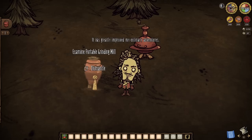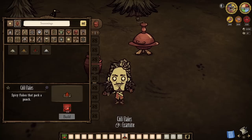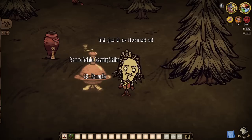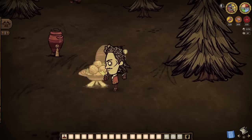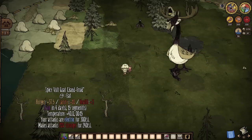It's chili flakes time. If anything is going to separate peppers from the rest of the pack, it's going to be the pack of spices that packs a punch. Every use of Warly's portable grinding mill will produce three spices, and these spices can then be sprinkled onto just about every crockpot dish in this game to do two things: make said dishes actually spicy, meaning they will have some temperature mechanics to them, while also having said food increase our damage by 20% if we eat them.